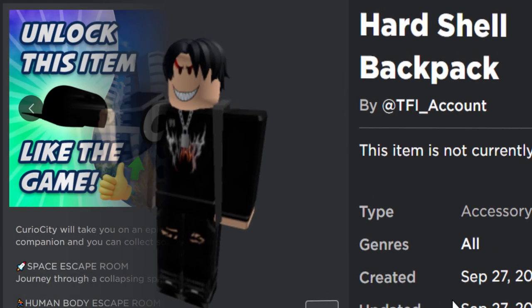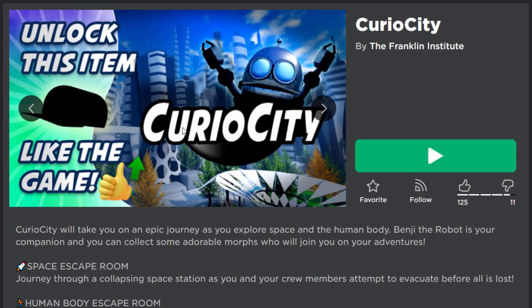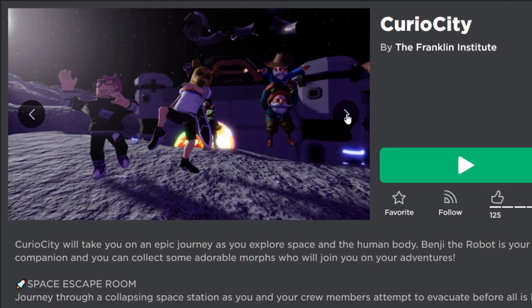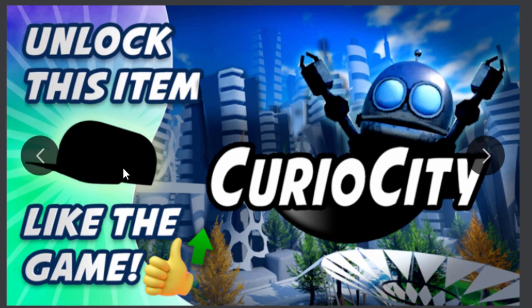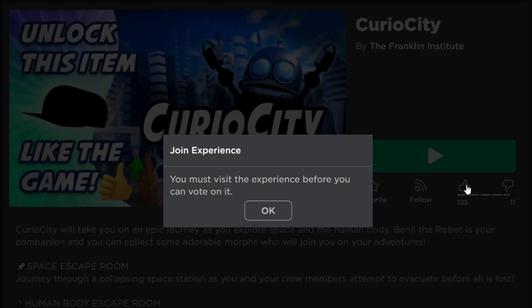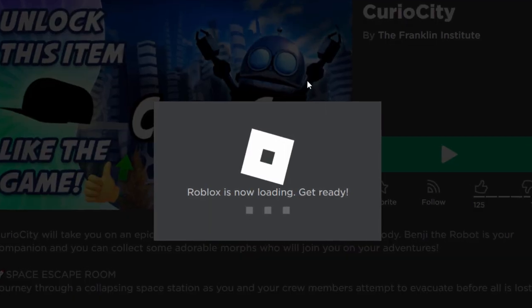Let me show you guys how to get it. We need to play this game, Kuro City apparently. Did I mean curiosity, like being curious? I don't know. It looks very strange though. I'm not really sure what this is, like a space station thing. Apparently guys, if you like the game, you can also get a free cap. Do we care about caps? Probably not. You can try and like it. I need to join it first. Let's go and join the game and get that backpack thing. I'll show you guys what you need to know.